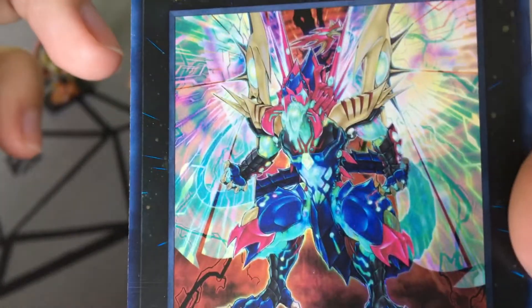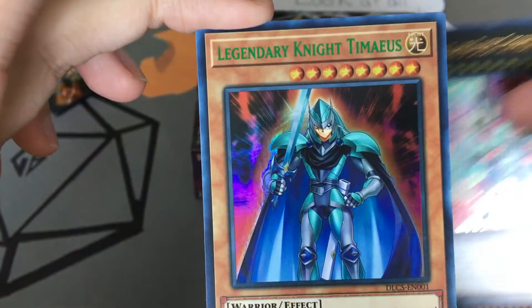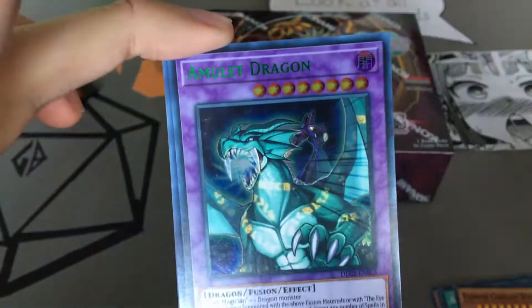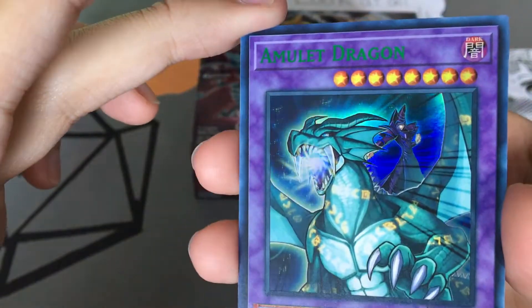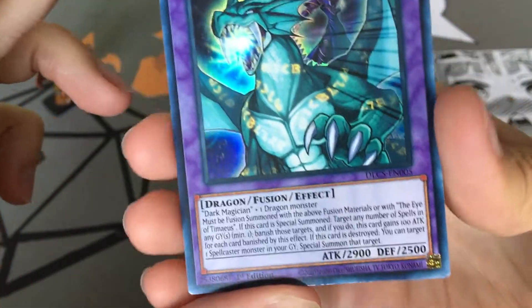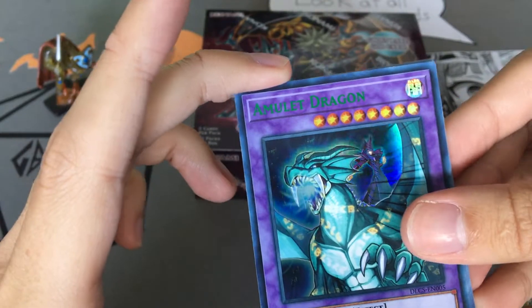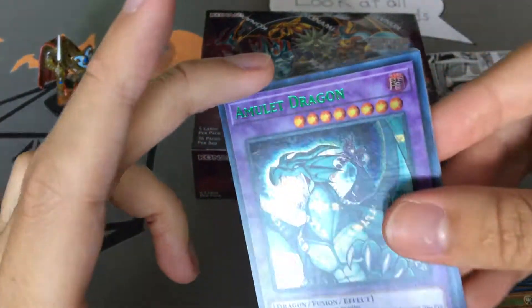That looks really badass. And Legendary Knight Timaeus with the green text — I think that might be the first one of this I've pulled. And Amulet Dragon — green text, my favorite. That looks beautiful, and I know there is one person in the Grey Boys who wants this desperately. But it is mine. And Gene, if you're out there watching this, I clearly picked the better box.